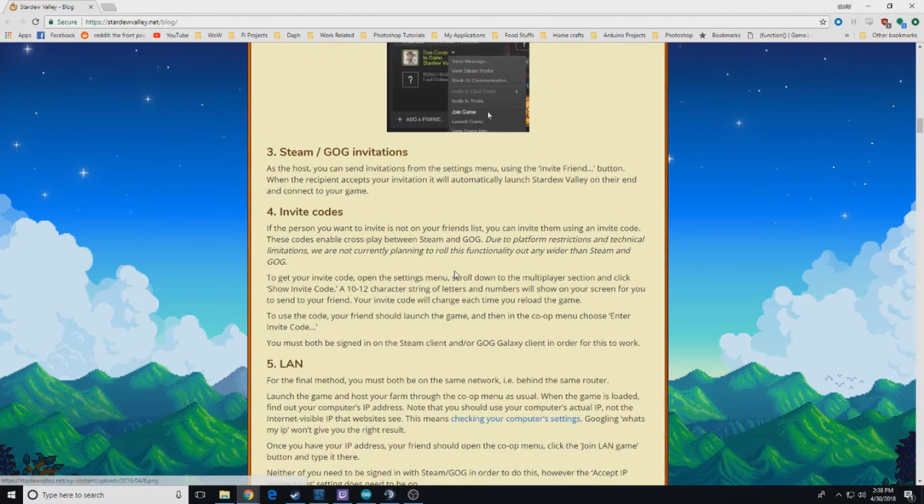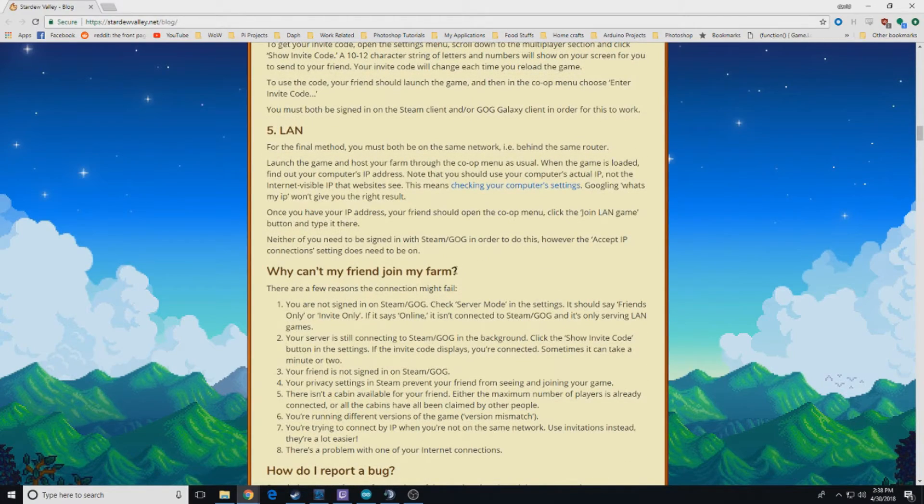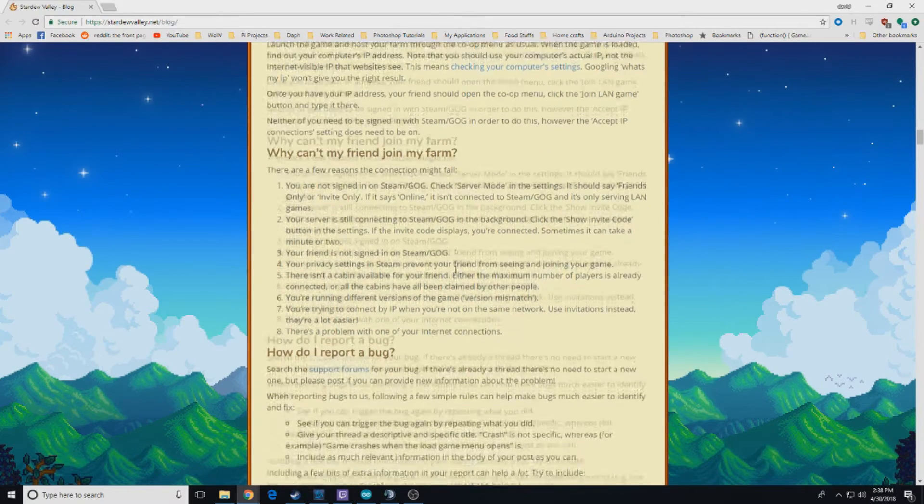A little bit of information there — invite codes, LAN — and then it just goes over some issues where if you can't join in, definitely check this out.